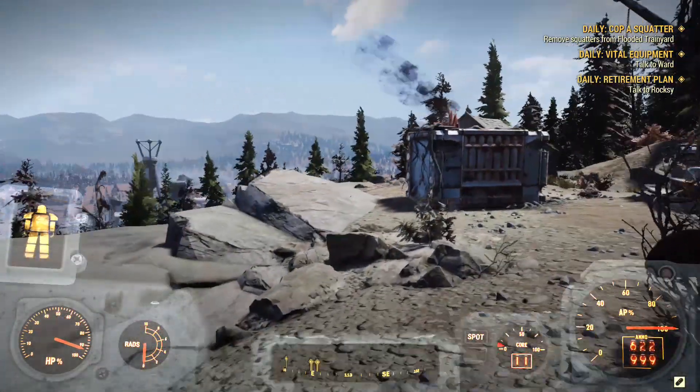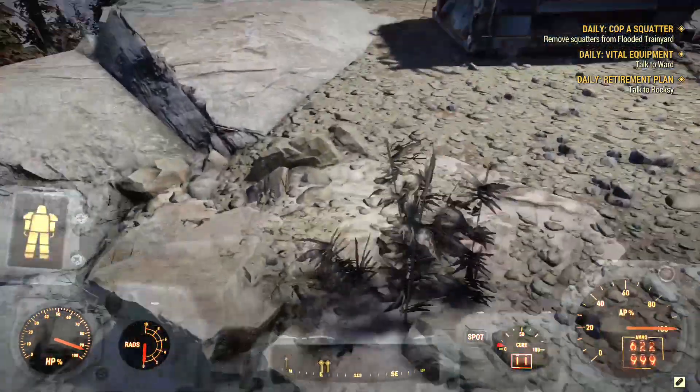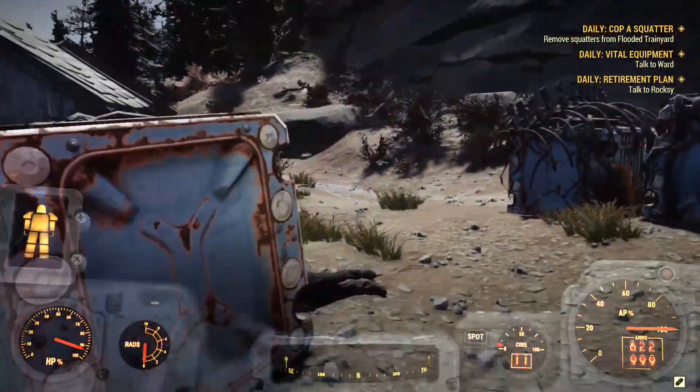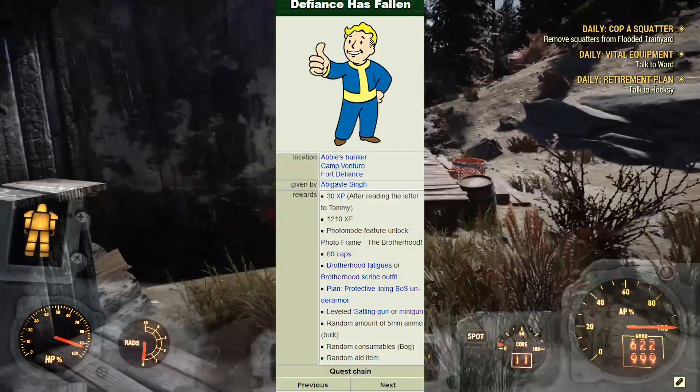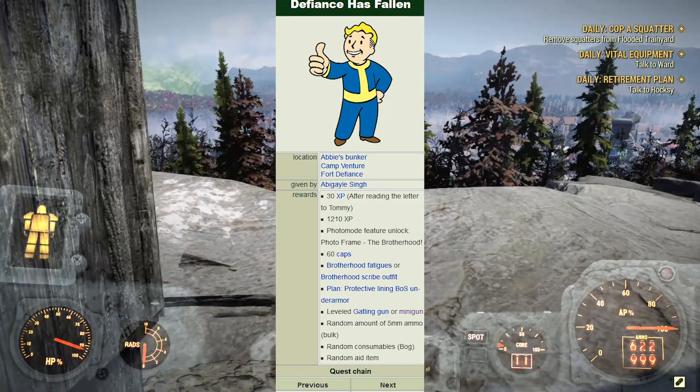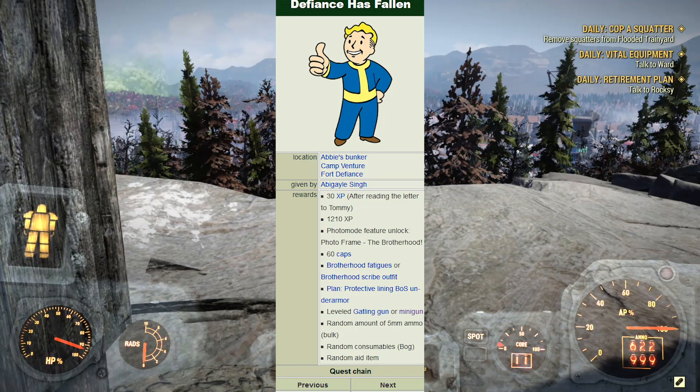After you've killed that cultist and taken his Gatling gun, your next best bet would be to finish the Defiance Has Fallen event, which gives you a Gatling gun as a guaranteed reward for completing it plus 200 ammo for it. So that is your next best option of getting it, or you could just do government airdrops.